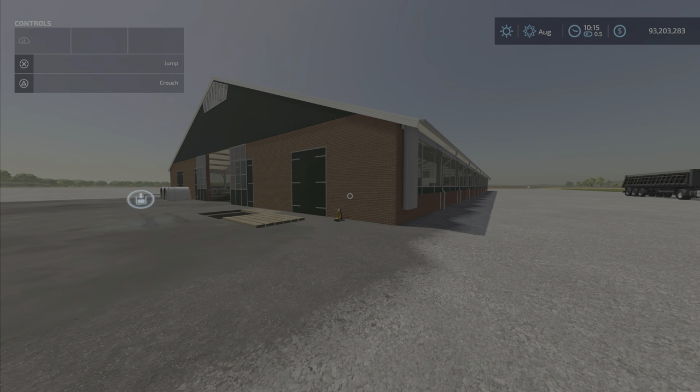Hello everyone, Loony Farm Guy here with a new mod test. We have Cowshed 3 plus 3 by DMI 20mm Normandy, 10.53 megabytes to download and 17 slots.